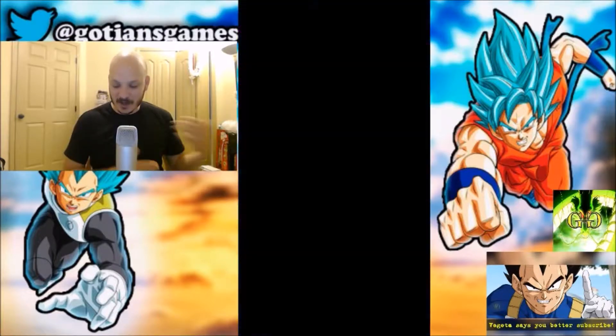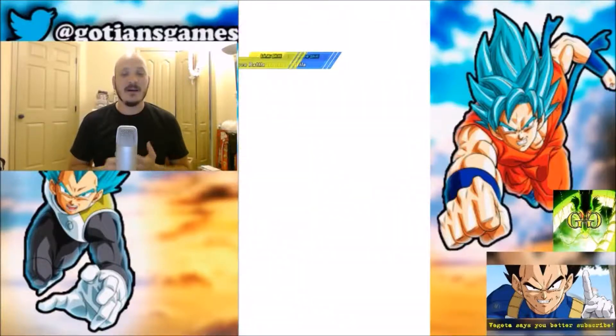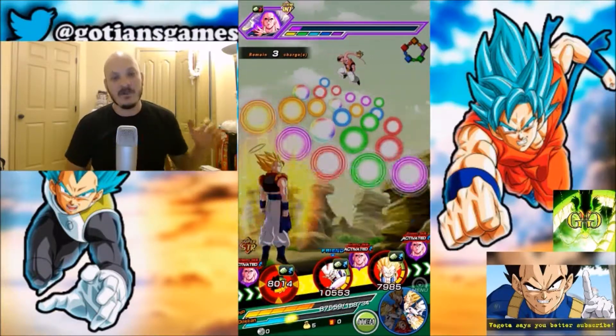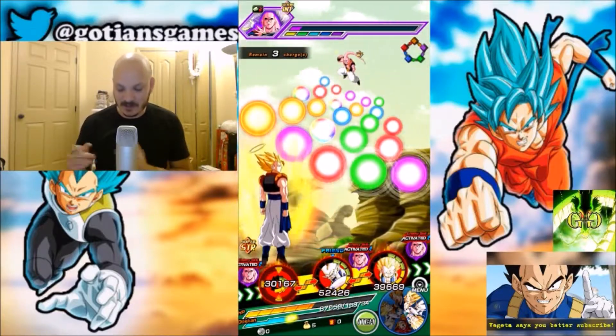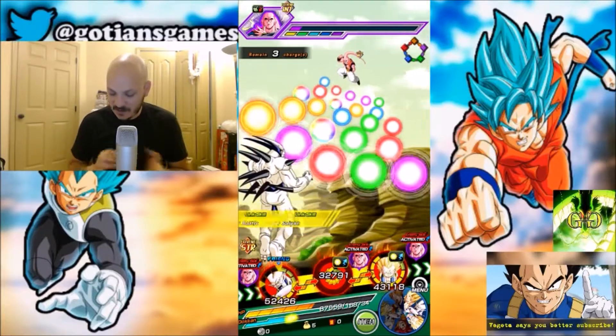The difference between my agility team and my strength team fighting this event is that this fight is a longer fight versus the agility fight. With the agility fight, I use more items and take more damage. This is more of a defensive team, so you can see the differences already.